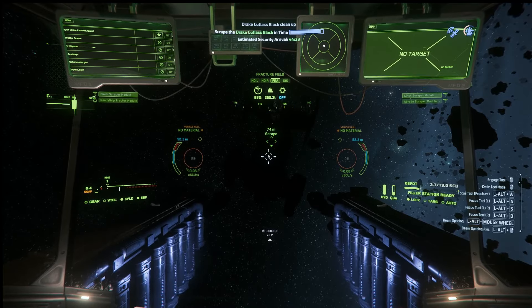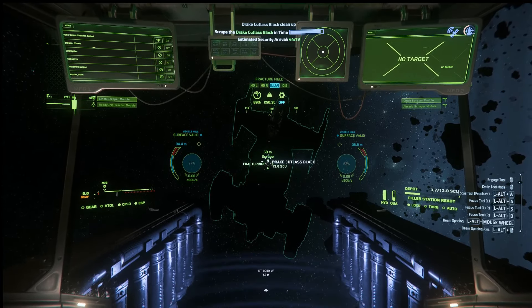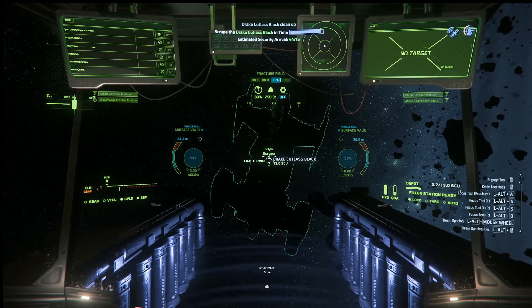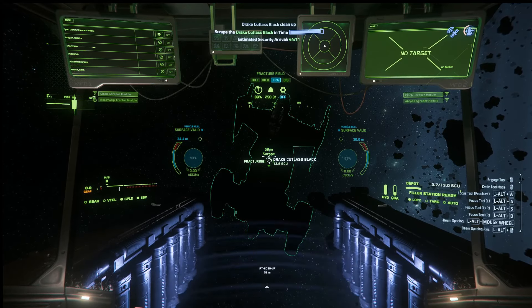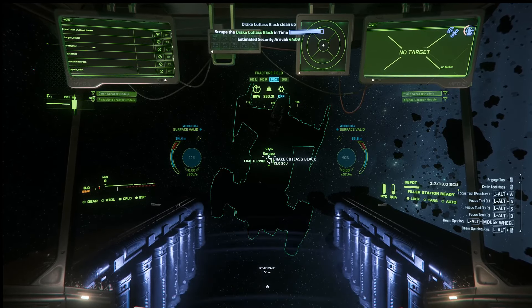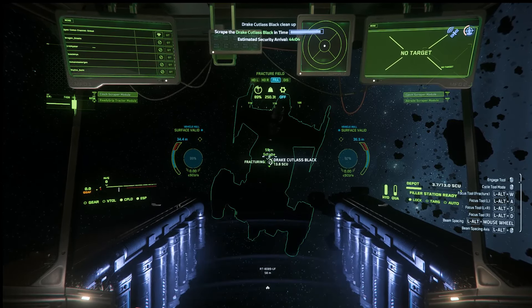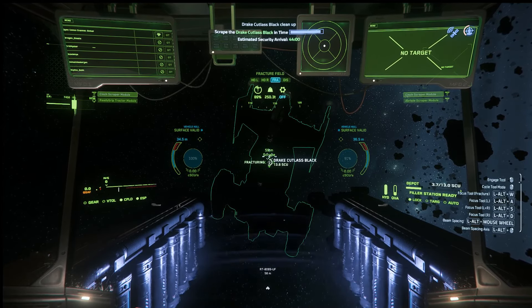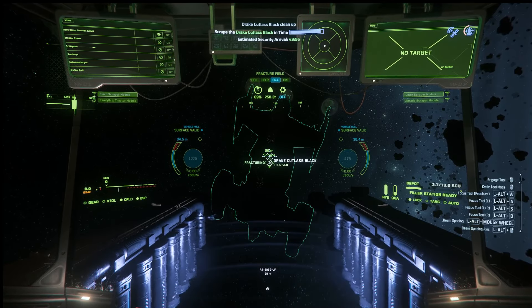I could scrape the Cutty but I'm not going to — I just want to show you how quick and easy it is when the game is working correctly to make 80k. So let's start hull fracturing, or hull cracking, or hull smashing — you'll see. This is going to take a couple of seconds, but a couple of seconds for 80k would be worth it unless something stuffs up.